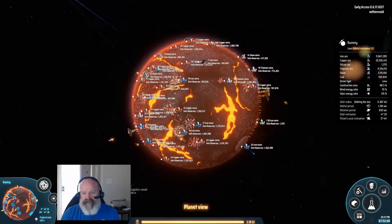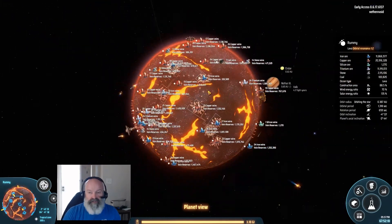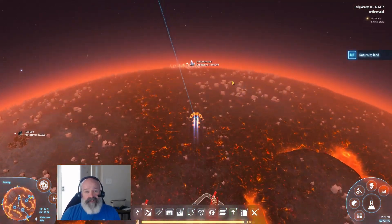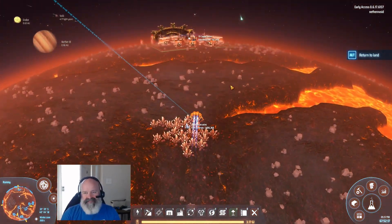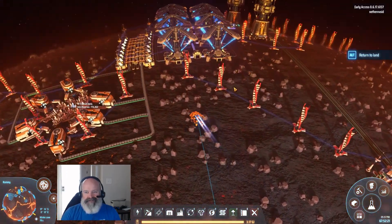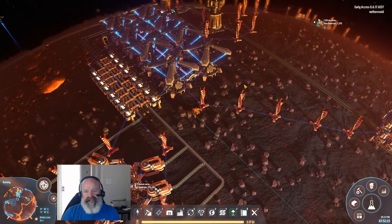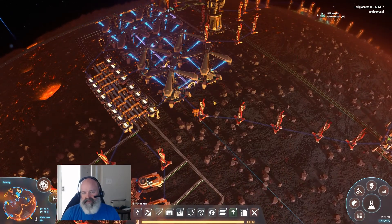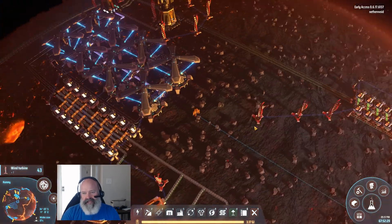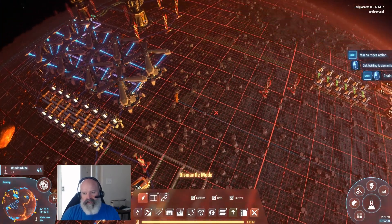We need to bump this power system up — I think it's having an issue supplying things. We've got eight on this; at 21 it was getting maxed. So why don't we add four more, and we can do that with the copy tool, which we've been using for pretty much everything.